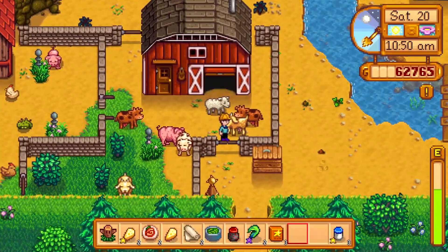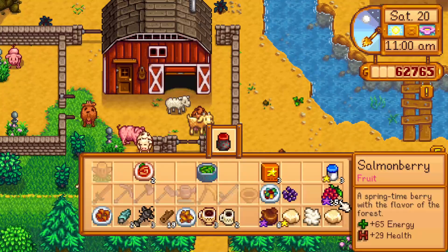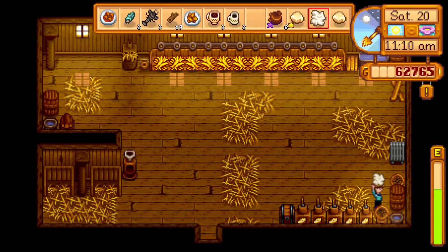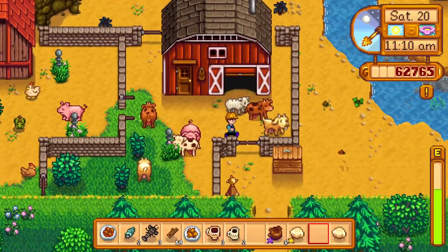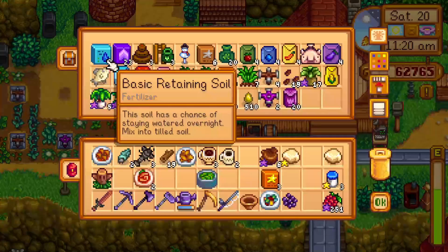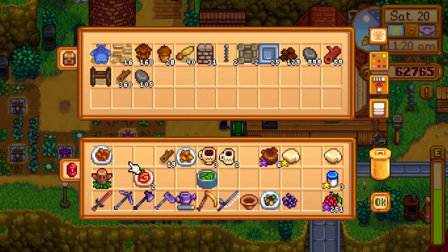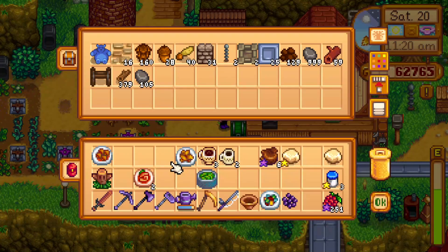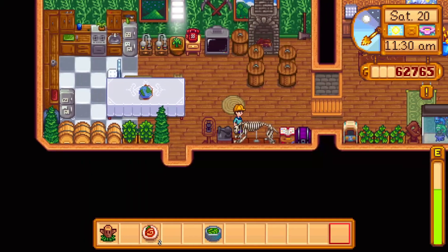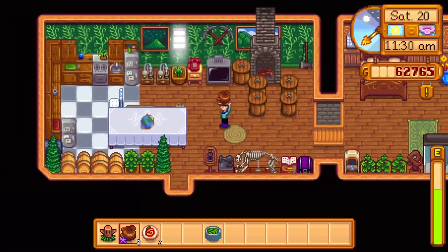We've got some cheeses, which is nice — I'll fling those in here. Actually, I could put the wool on the spinning loom. I'll keep the goat's cheese because it's a favourite. We can turn that into fertiliser — nice and simple. It's kind of just part of the daily routine really: catching fish, getting sap, turning it to fertiliser. Fling the mayonnaise in the box and off we trot. I'm going to put two truffles in the truffle oil maker — that's very sensible.